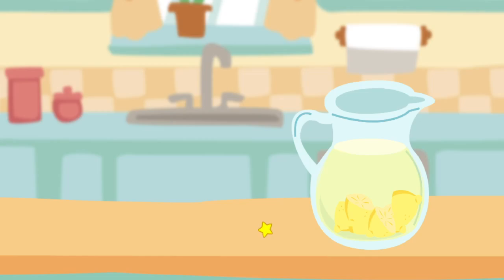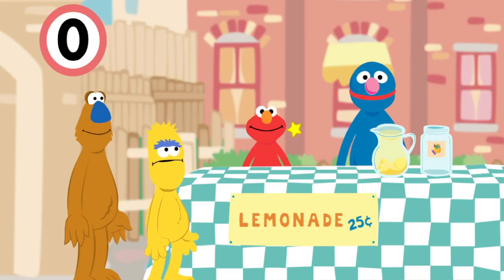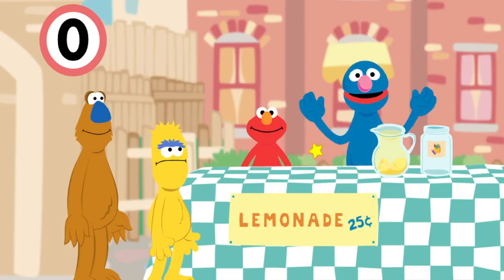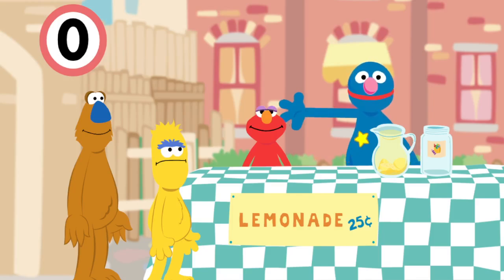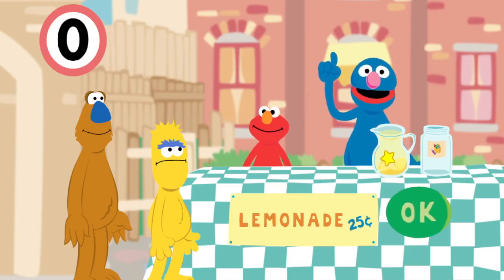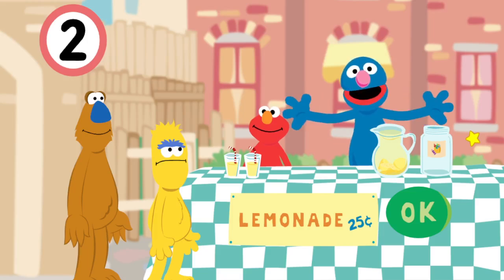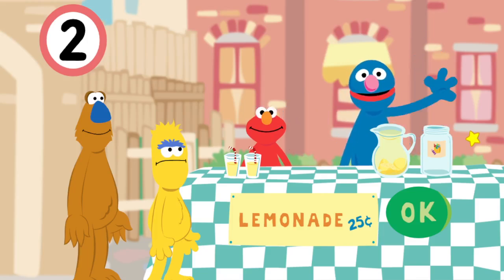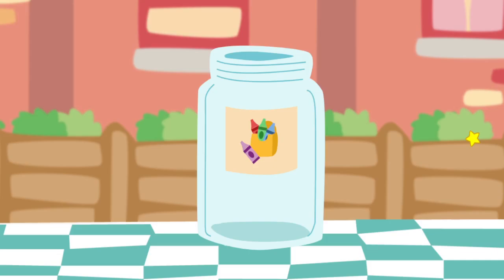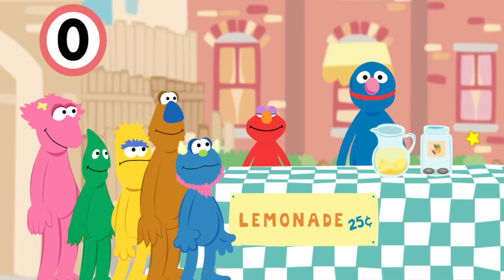Now let us take it to the community market and sell the lemonade from our cute little lemonade stand. There are still crayons — I'm not even going to bother restarting this game; it's just a waste of time. One cup, two cups — good job. Now each monster has one cup of lemonade. The only thing that sucks is that they don't walk to the lemonade stand — they're already just there. It's not just the graphics that got downgraded.